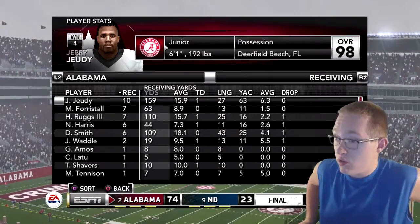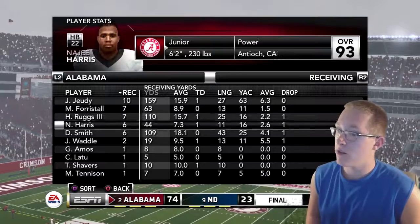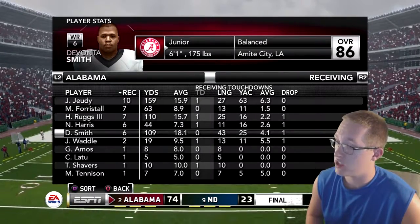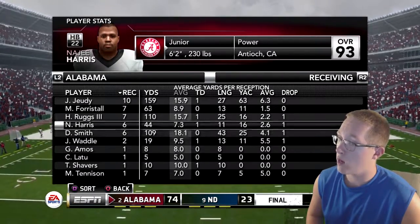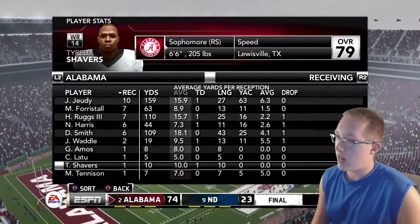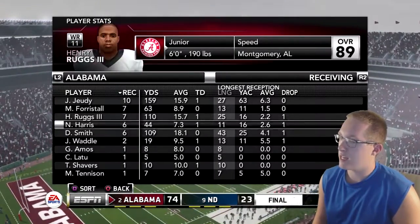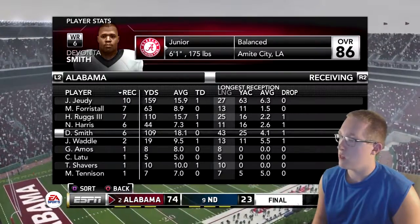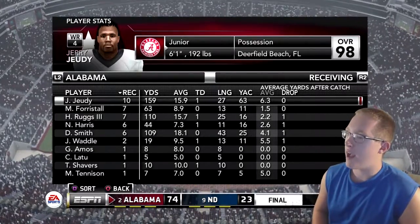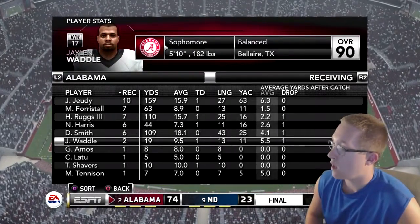Alabama's receiving game: Jerry Judy had 10 receptions for 159 yards and a touchdown. Henry Ruggs had 110 yards and a touchdown. Devonta Smith had 109 yards, with the longest reception of 43 yards. Jalen Waddell, Najee Harris, and Tyrell Shavis also contributed, with Shavis getting a touchdown. Jerry Judy led in yards after catch with 63 yards and a 6.3 average. Jalen Waddell averaged 5.5 yards after catch.